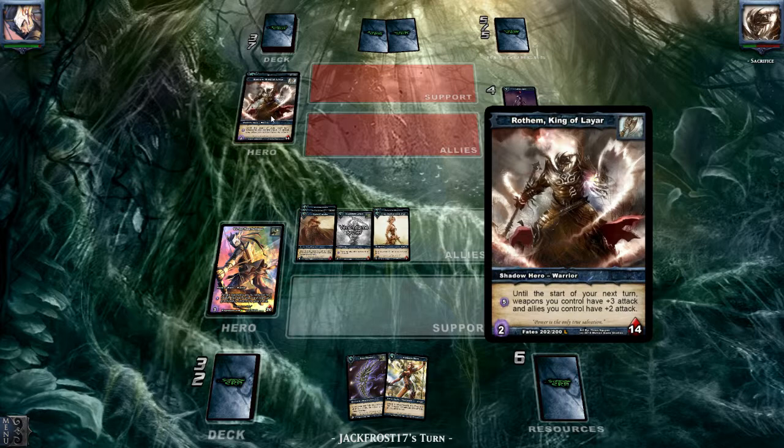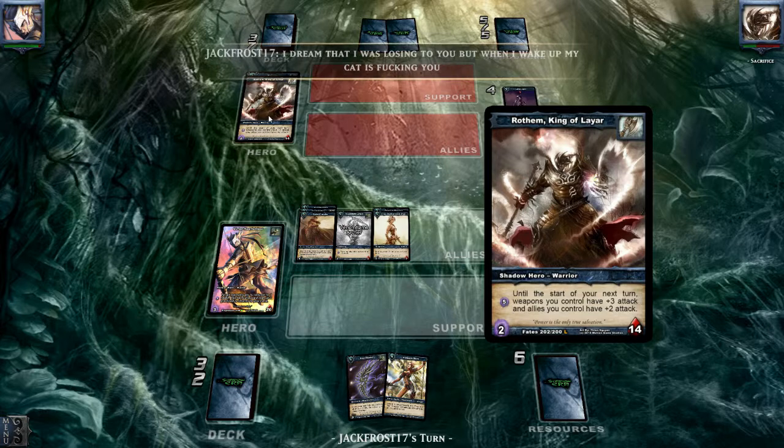His ability really should have cost like four resources to activate. Would that be overpowered? I don't think so. It would be nice with some more turn-one drops, or with that one-cost guy — one mana, one one, one attack, one defense, haste — can attack right away. Then you could pull off some nice tricks. But five shadow energies is really, really a lot.